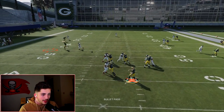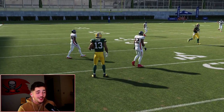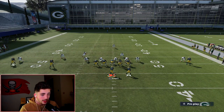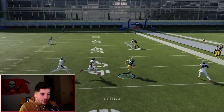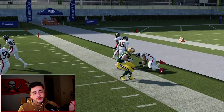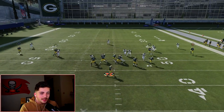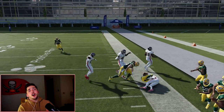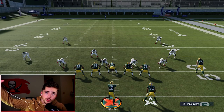Against man coverage, we're hitting the zig route — you can't really run man coverage against this. You can also do a little motion slam: motion the slot, and it's wide open. Touchdown! I'm getting a ton of man coverage right here — that underneath table route is going to be awesome. You can see throughout this video how a lot of these concepts repeat over and over again.